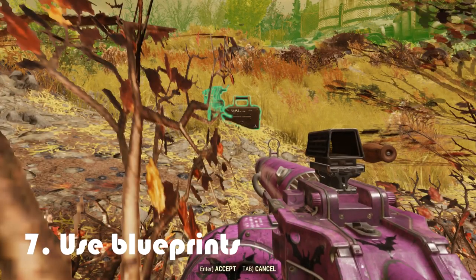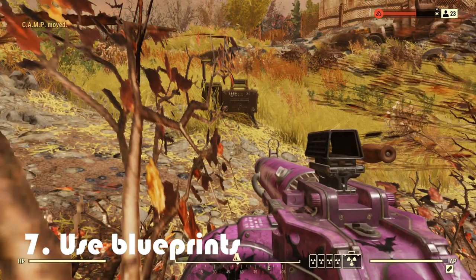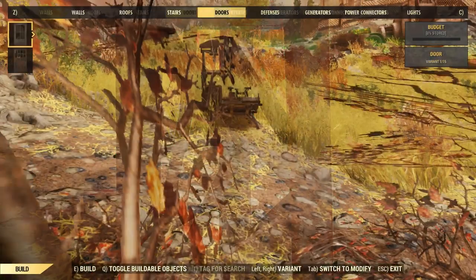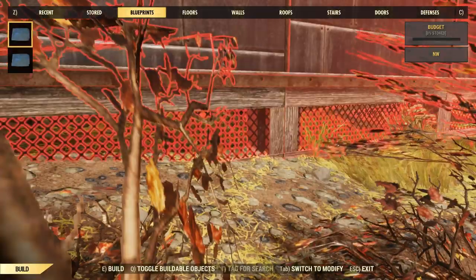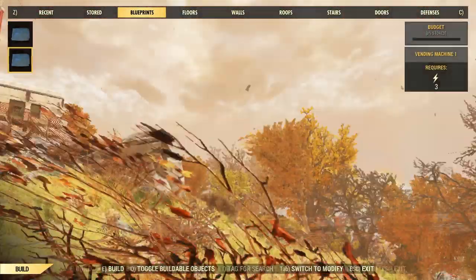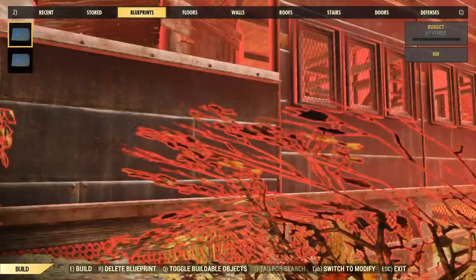Tip number seven is very similar to the last one, and it's to place a camp and put a blueprint that you built in adventure mode down in Nuclear Winter. Yes, this actually is possible. You might have to be careful in how you build it, but it definitely can work.